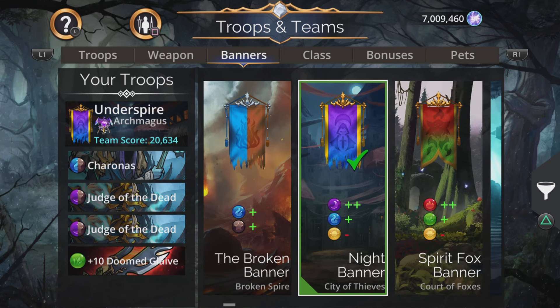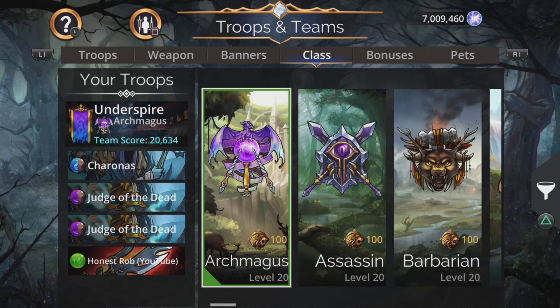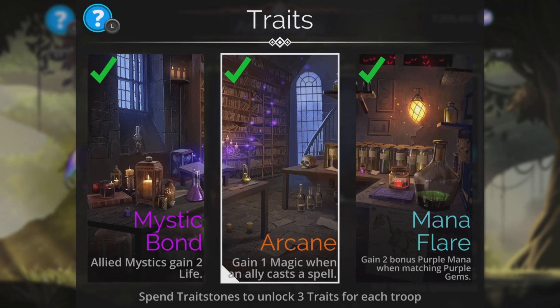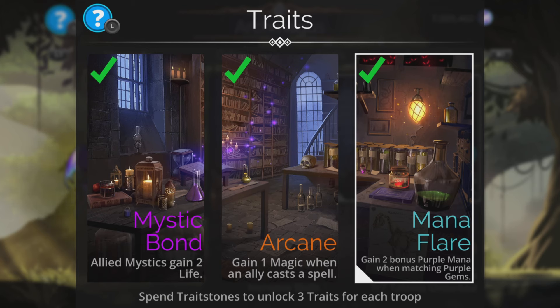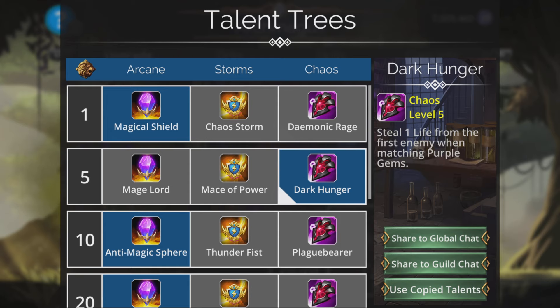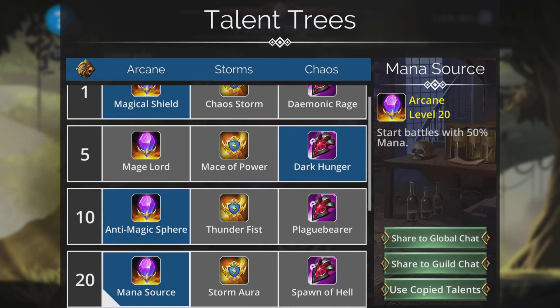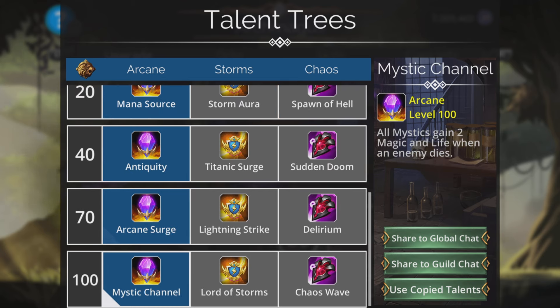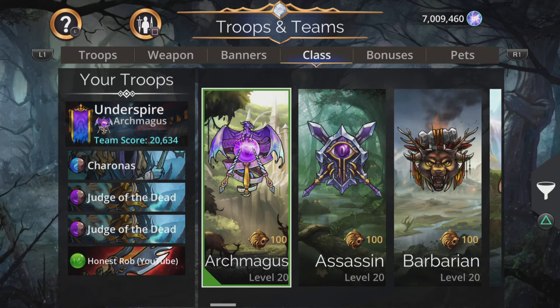The banner for this is plus two purple, plus one blue, minus one yellow - Knight Banner from the City of Thieves. I'm going to go Arc Mage class because I want a load of purple from this. If you want to concentrate on the weapon instead, you can go something like Archer class. Traits include gain bonus purple when matching purple gems, and we can go for stuff like Magical Shield, Dark Hunger, Anti-Magic Sphere, Mana Source, Antiquity, Arcane Surge - lots of purple benefits from this. Mystic Channel is very good indeed.